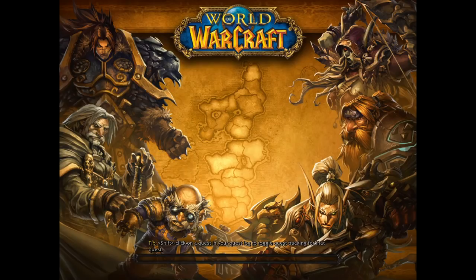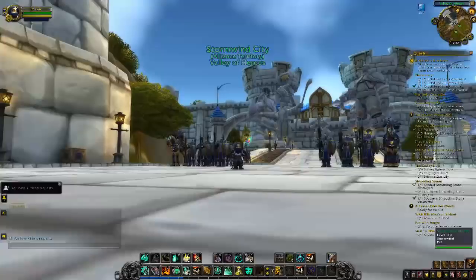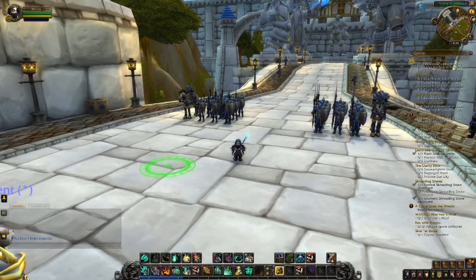The two characters I'll be using for this video are my mage, Archvalde, and my monk, Miliaris. I'm going to log in first on Miliaris. And once I've logged in, I've put down an ox statue.